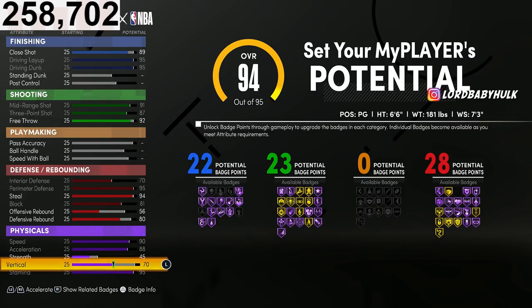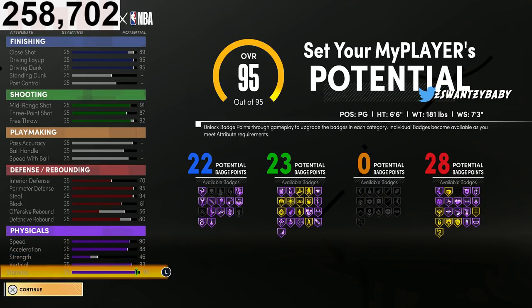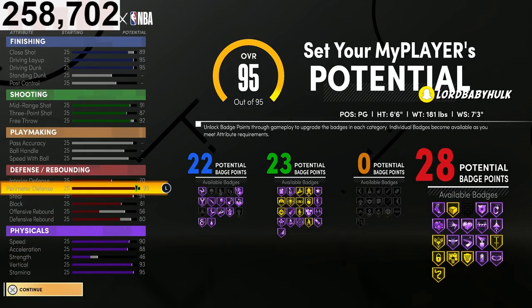Last year in 2K20, my vert helped me stop legend comp paintbeasts — comp players — and I only had 20 defensive badges and was 6'6". I'd rather have a high vert. I believe this is the best lockdown build in the game, and I will make other versions of this.